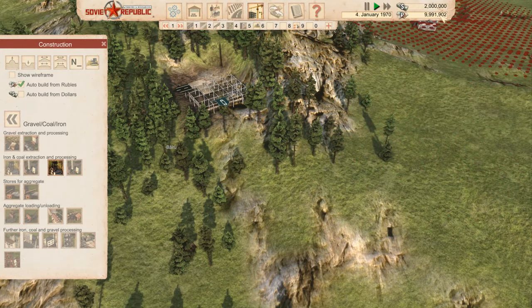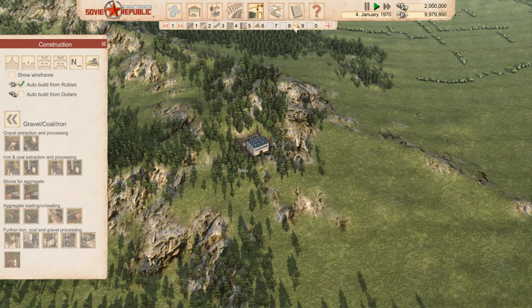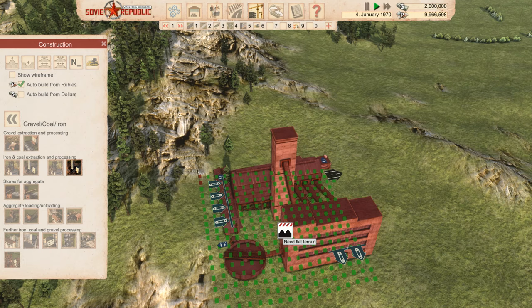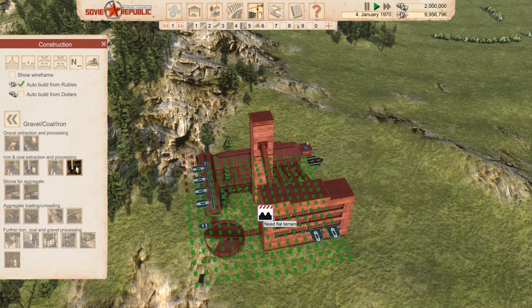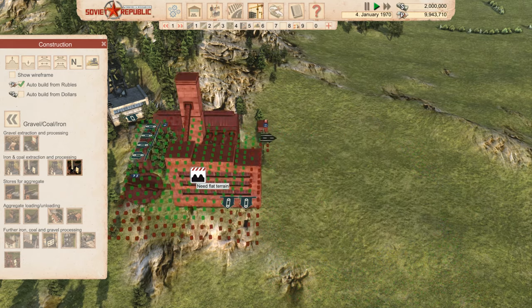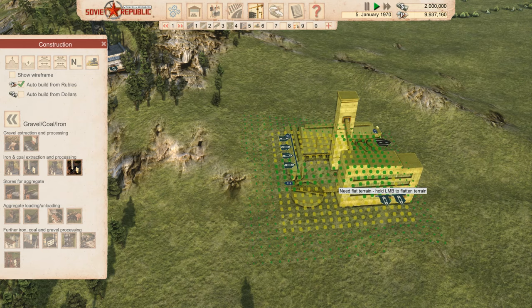Place the coal mine down — you'll see money going down because all construction is coming from elsewhere, either dollars or rubles. Once we've built the coal mine, we want a coal processing plant. You'll want to rotate it and you can see symbols: arrows going in mean a resource comes into the plant, and arrows at the bottom going out show what comes out. So coal ore goes in and pure coal comes out. You can't change where the connection points are, so you need to line it up with the output from the coal mine — this is where it gets frustrating.